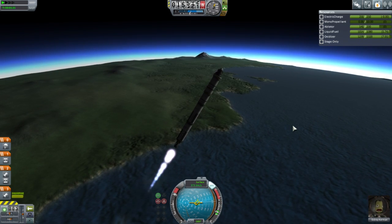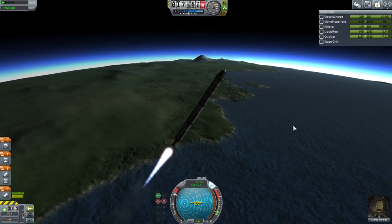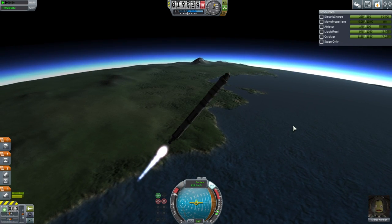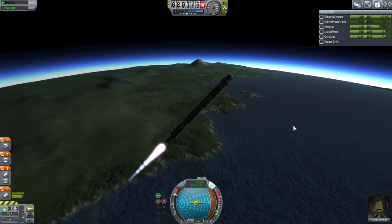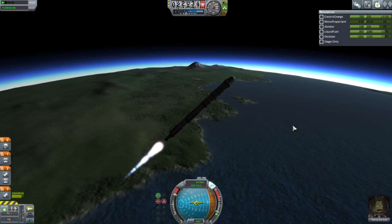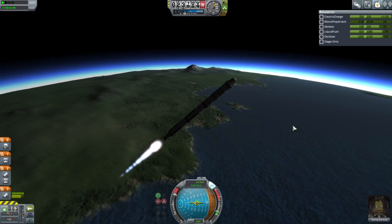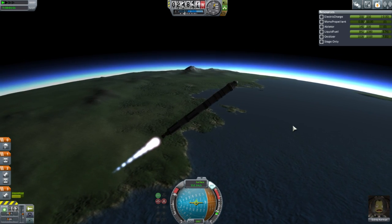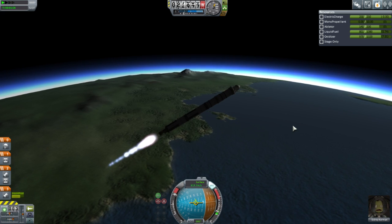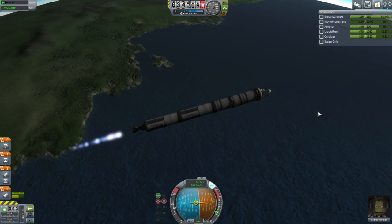Everyone on the forum is saying that you should ignore terminal velocity. Well, if it's high enough — yes. If it's 530 in the low atmosphere — if it's that high then yeah. 430? Well, when you say low atmosphere what altitude do you mean? If it's very high then of course you can ignore it, but if it's still sort of low then that's a different story. But right here, this was a very good ascent profile.